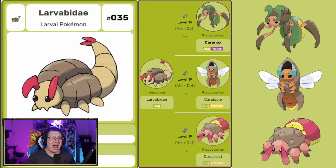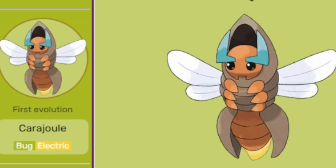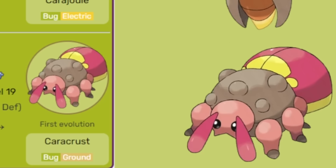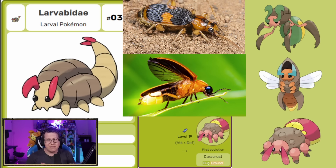Next is Lava Bidet, which is a pure bug type Pokemon with a three-way split evolution. If it evolves with higher attack rather than defense, it evolves into Karanox — bug and poison. If attack and defense are equal, it evolves into Karajewl — bug and electric. And if defense is higher than attack, it evolves into Karakras. This is similar to Tyrogue evolving into one of the Hitmons based on stats. They're based on the Bombardier Beetle, the Firefly, and the Ground Beetle — my favorite might be Karajewl, looking like a Firefly.